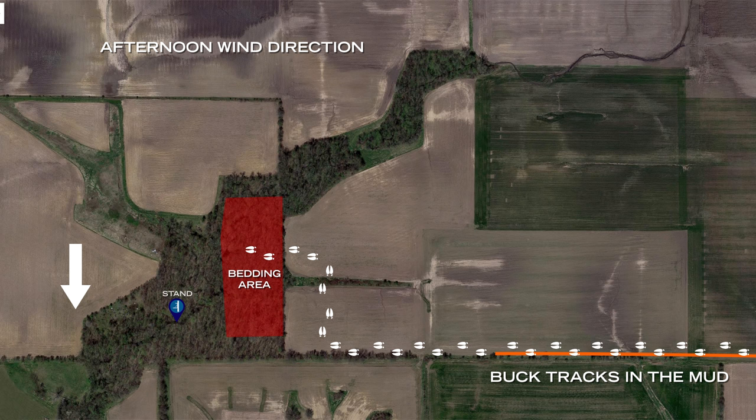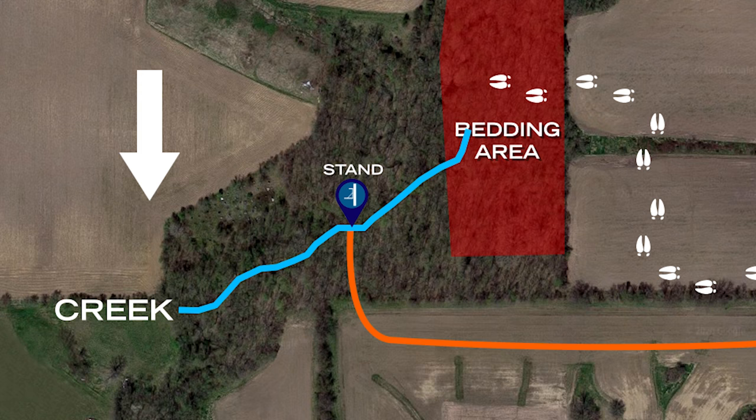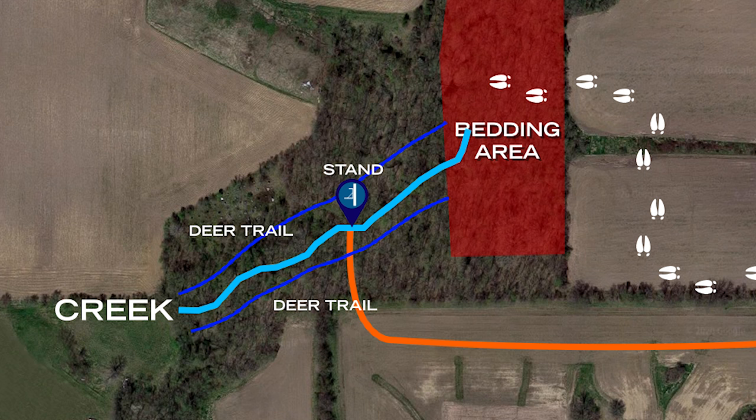After following that buck's tracks and seeing how he accessed his bed, I looped back around and got in my stand. My stand was situated right in the middle of that woods, on the edge of a small creek. On each side of the creek, about 20 yards, was a deer trail that paralleled that creek. I was set up right in the middle of two deer trails, one on each side. Every time I saw a deer from that stand, that deer was always on the downwind trail and always scented me.